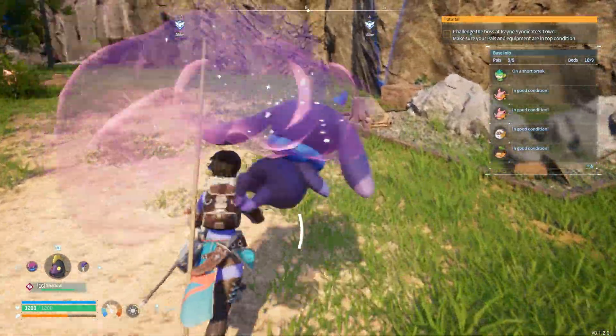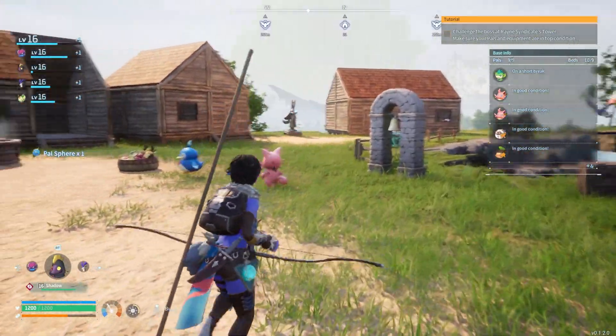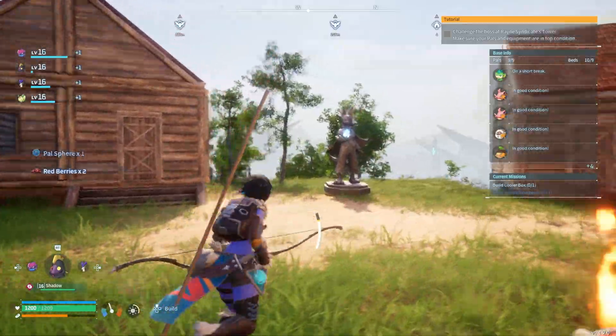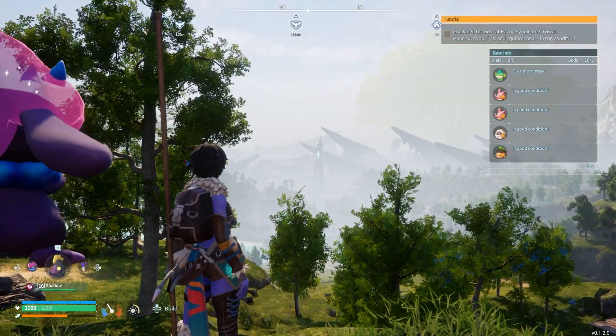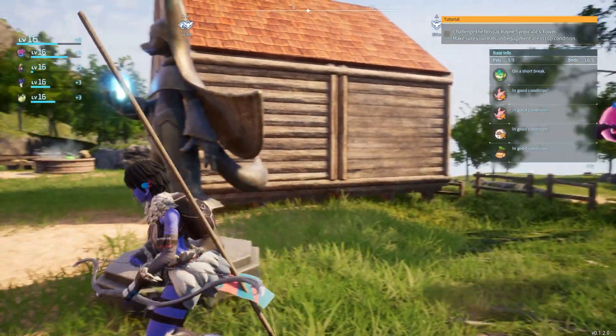Why is there a Palsphere over here? Okay, I'll grab that. So what we're gonna do today — we do still have that last tutorial objective to check out that tower. It's actually super easy to get to because I was running around killing things for materials. But first, I want to tame this dragon at the base.